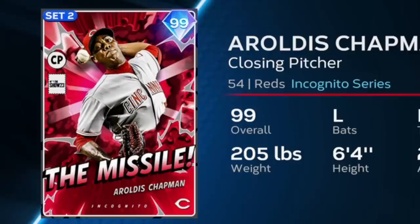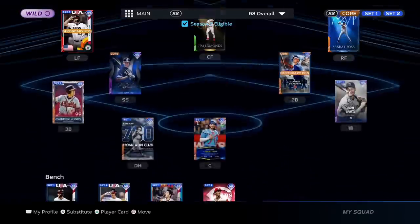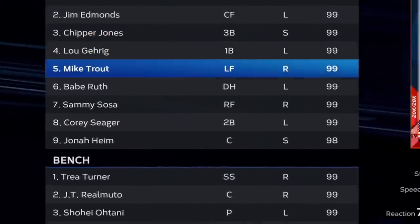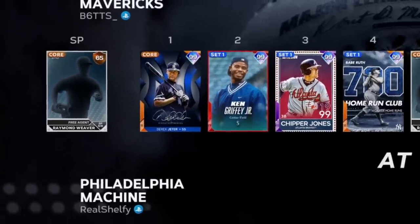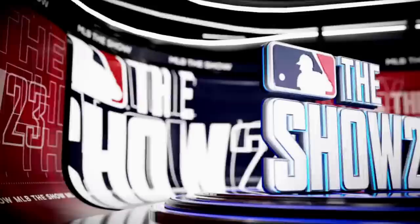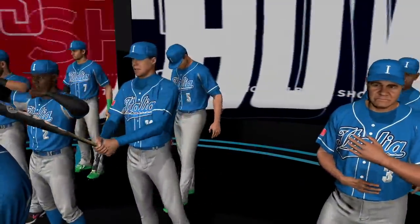Let's open with Aroldis Chapman. Here's my current ranked season's lineup. I'm running a platoon in center field between Jim Edmonds and Trey Turner. Our lineup is Derek Jeter, Jim Edmonds, Chipper Jones, Lou Gehrig, Mike Trout, Babe Ruth, Sammy Sosa, Corey Seager, and Jonah Heim. We have a creative player versus Aroldis Chapman — we have an absolute showdown right now. This man is 30-3 and he's got his cap on the mound.